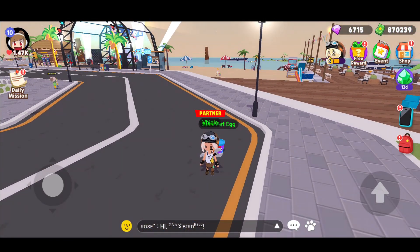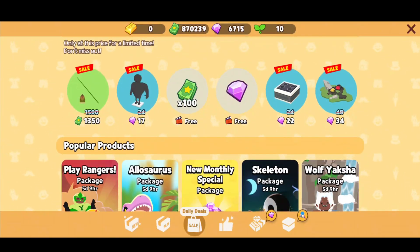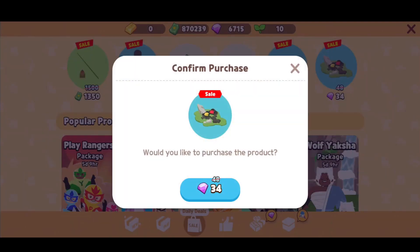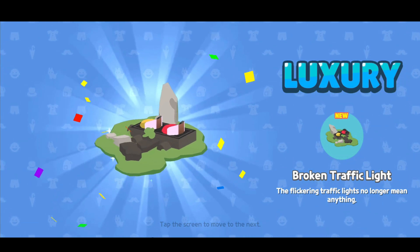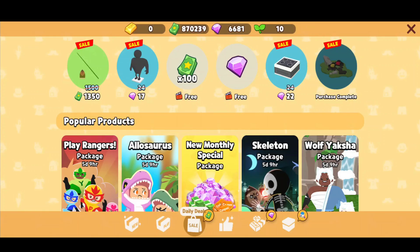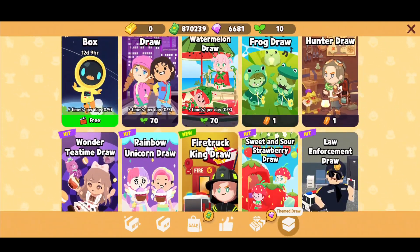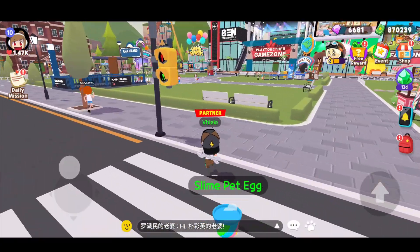Now the question is where I can mine. Let me check the news first — maybe there's some cool item I can get. Oh, only 34 gems! The luxury broken traffic light — I don't think I need this one. I don't think there is anything new there.